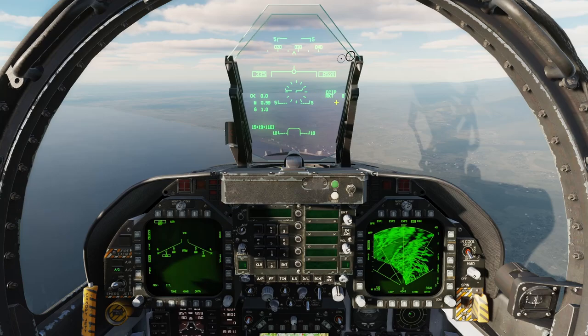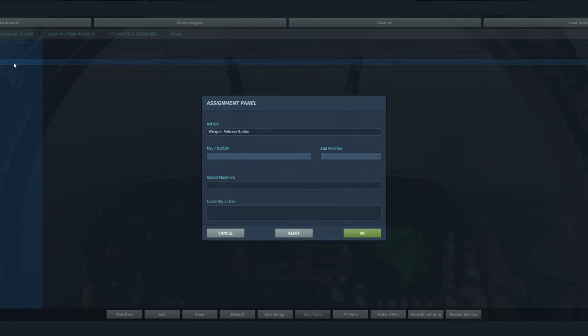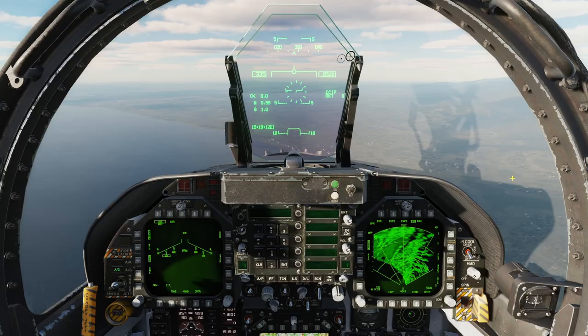So basically it works exactly like the gun — it gives you the same kind of indicator that shows you when you're in range and ready to fire. It did say that I'm supposed to use weapon release, so I need to confirm that's a separate command. Yes it is, so I'm going to set my weapon release key to make sure we're able to use that.